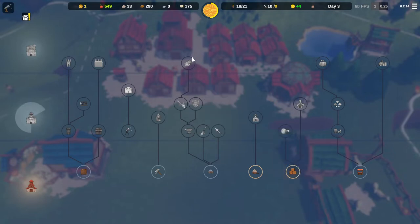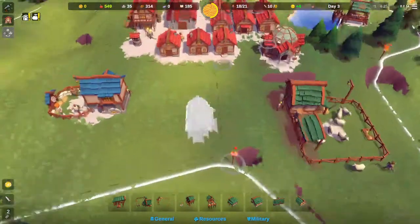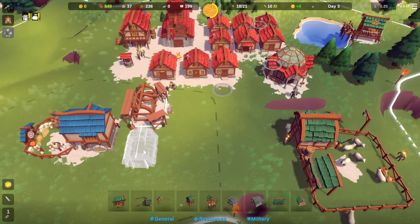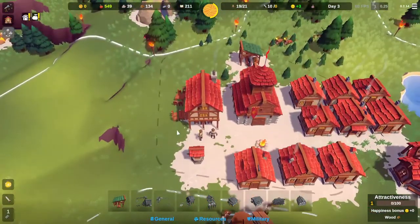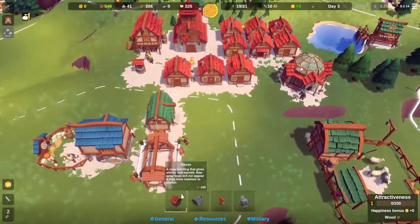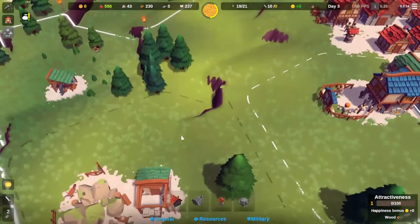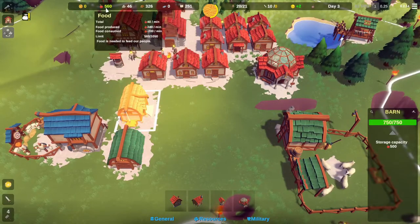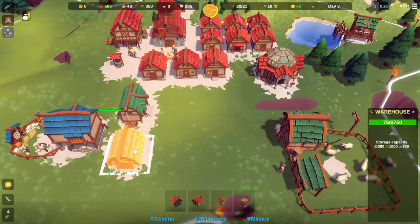Let's build a warehouse — we're going to need that. The barn is where we store food and you'll need a few of those, while the warehouse is where you store other materials. There we go — now our limits have increased, doubled to 1050. We can now store 300 of that and 2000 wood — that's good!